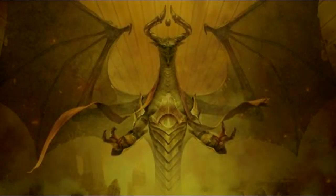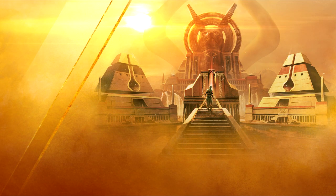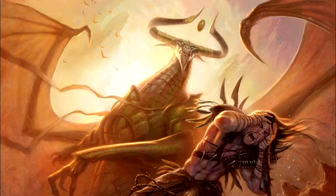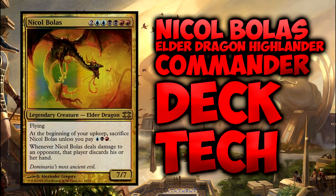One of the oldest and most powerful beings in the multiverse, a planeswalker with power greater than the Gatewatch, he stands on the horizon of Amonkhet. He holds many lifetimes worth of experience, knowledge, and power than any of the modern day walkers could ever fathom. Nicol Bolas, a master of black, blue, and red magic, stands as the most powerful elder dragon. In this video, we will be taking a look at the legendary Nicol Bolas.